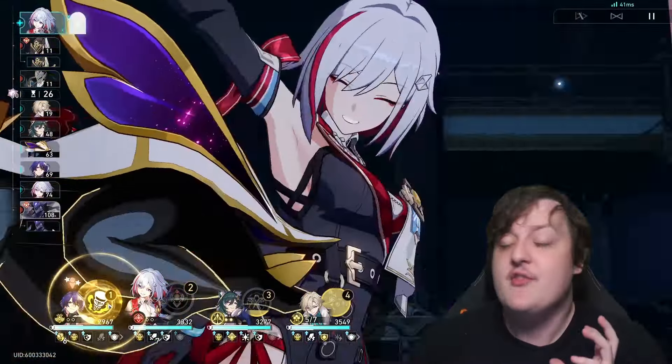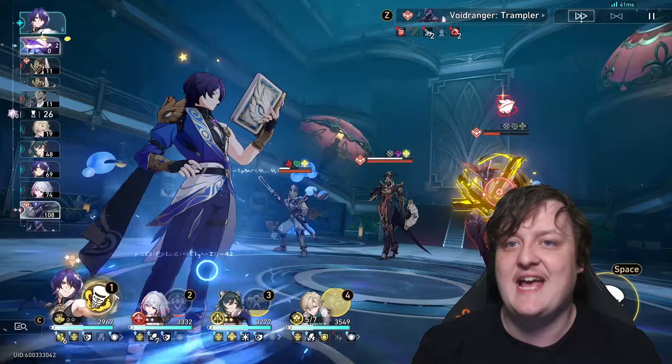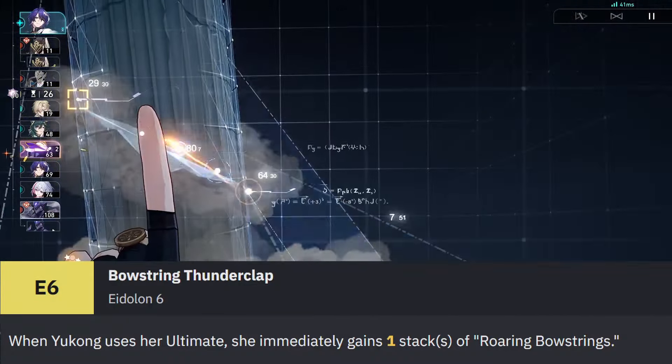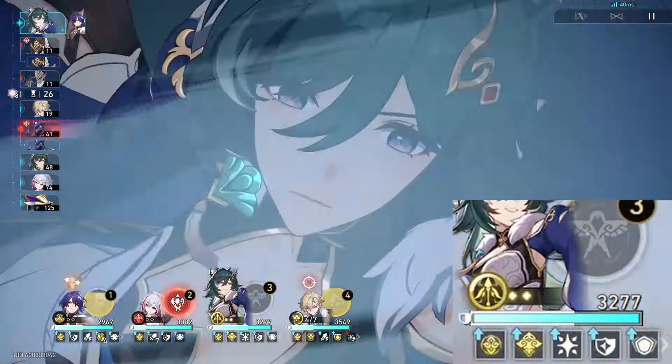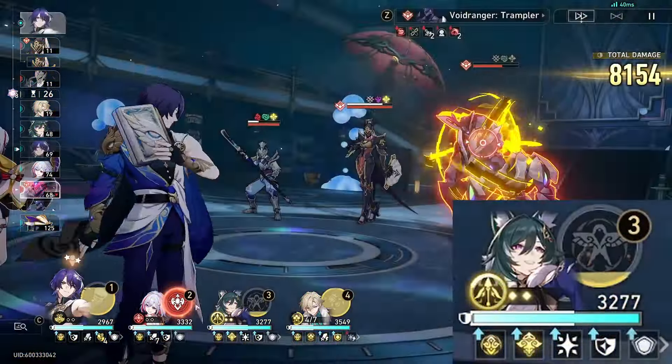That crit buff is yet another reason why speed tuning is so important — you want to make sure it lines up with your DPS going. Now, her E6 is absolutely massive because it gives you one stack of Roaring Bowstring whenever you use her ultimate move. So if she gets out of sync, you can use the ultimate and immediately give your DPS the attack, crit rate, and crit damage buff.